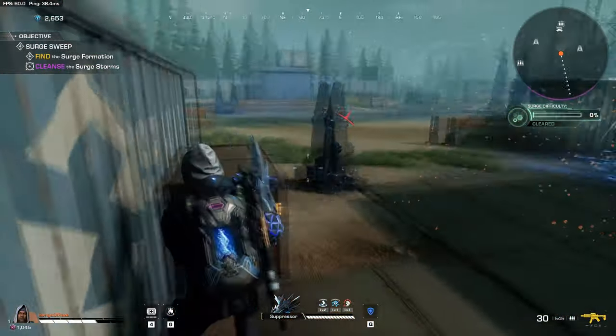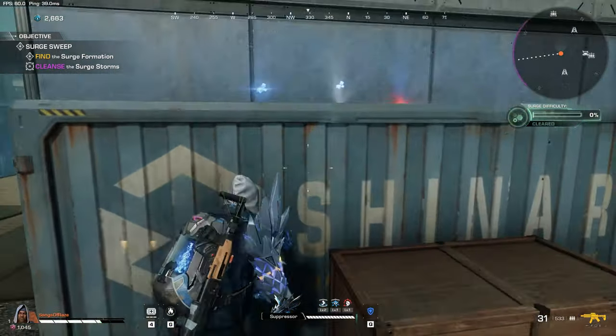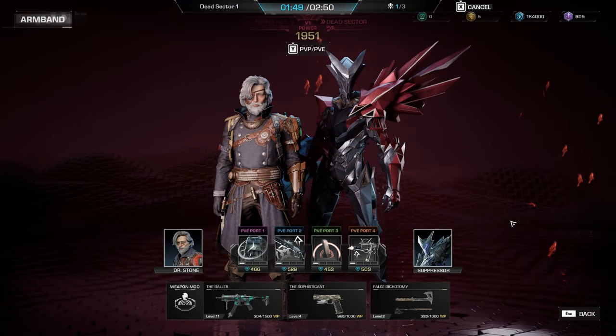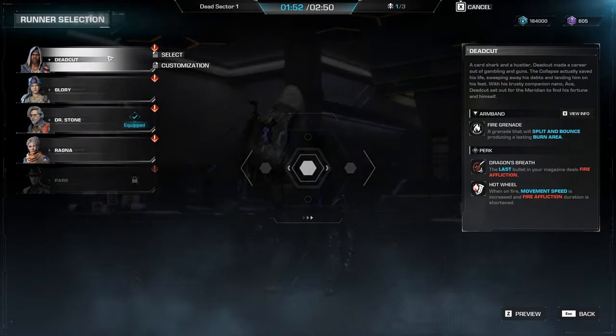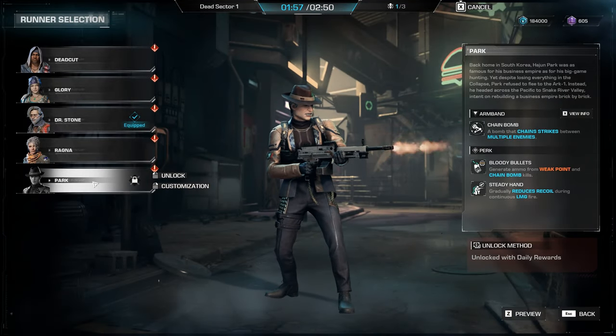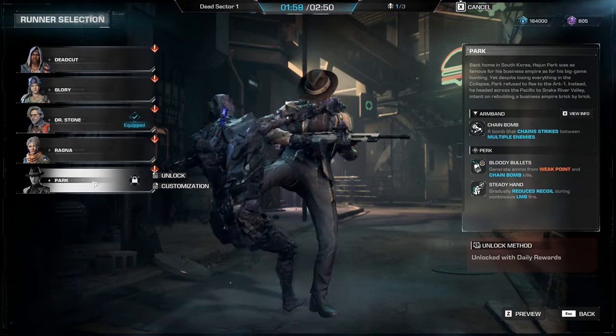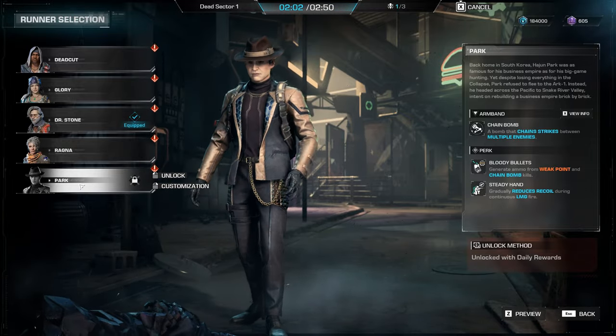Your first choice for PVE success rests on which runner you plan on taking into the Meridian — all with their pros and cons, but the choice can sometimes mean the difference between failure and success. It's important to consider what the runner can do and what special ability they pack to aid the team. Looking at the runners themselves, we can advise which work well kit-wise in PVE and which don't offer enough to warrant that pick.